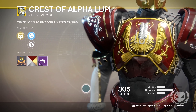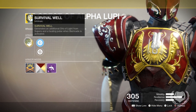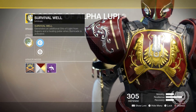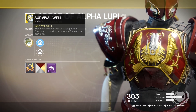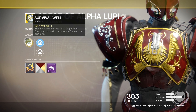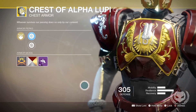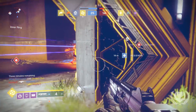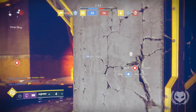Now, pair this with something like the exotic chest piece, The Crest of Alpha Lupi. This is a returning exotic from the first Destiny. Its unique perk means that your supers generate more orbs, but with Destiny 2 it now has another function, and that is it creates a healing pulse when you deploy a Barricade. I know it may not be the most powerful exotic, and maybe not your first choice, but it's something I've been testing recently.